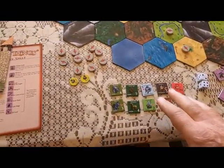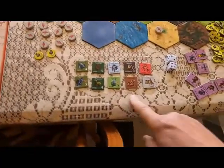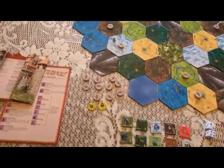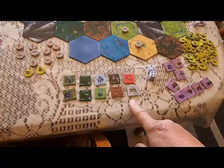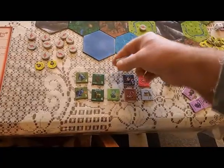Everyone starts the game with 10 gold and 10 pieces. I just dipped into the bag. Here's the bag — there's tons of pieces, it's really heavy. So I just randomly selected these 10.